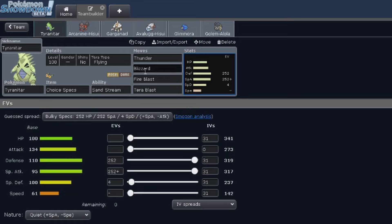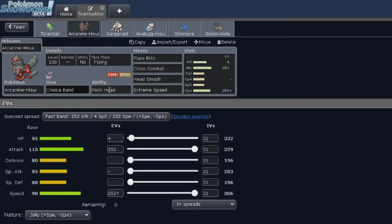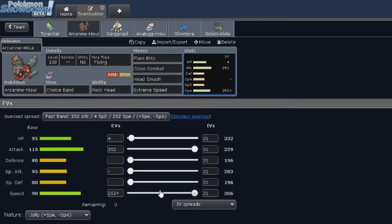Tyranitar is not going to be the win condition — it's going to be the Pokemon that clears the way for my win cons, which ended up being Arcanine Hisui and Garganacle. Choice Band Arcanine Hisui with Rock Head, and then just the hardest-hitting moves I could think of. I'm pretty sure this is just the standard set: Flare Blitz, Close Combat, Head Smash, and Extreme Speed. Jolly Nature just in case I need to outspeed something. I didn't really do any calcs to see which Pokemon would outspeed an Adamant Arcanine, but either way this should hit pretty hard with the Choice Band.